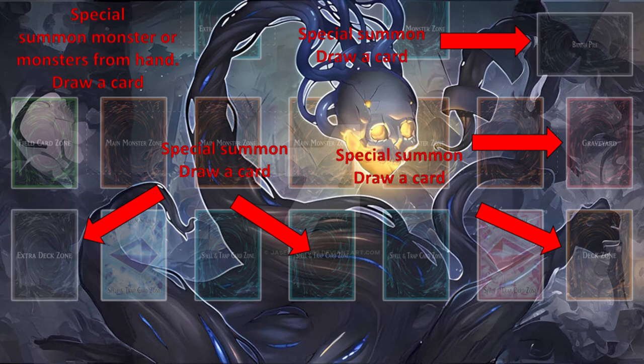Let's go to the next slide and see all the areas that allow you to draw from Max C. Special summoning a monster from the hand — you draw a card. Special summon from the extra deck — you draw a card. A special summon from the spell and trap zone — you draw a card. A special summon from the deck — you draw a card. A special summon from the graveyard — you draw a card. And a special summon from the banishment or banish pile — you draw a card.